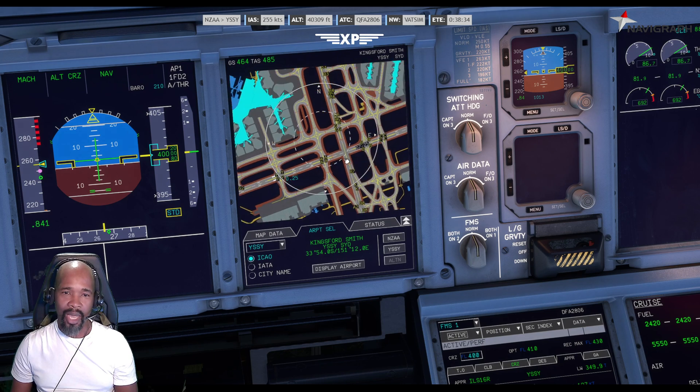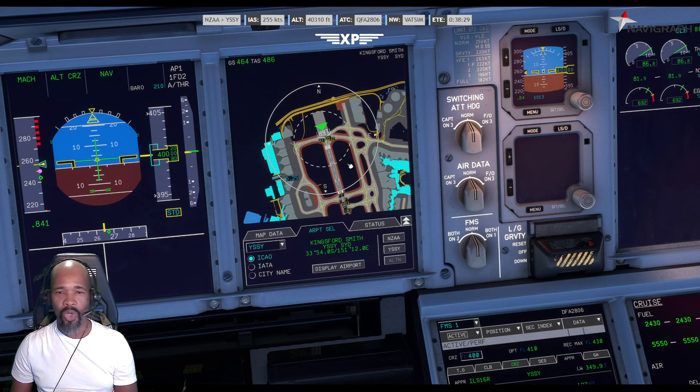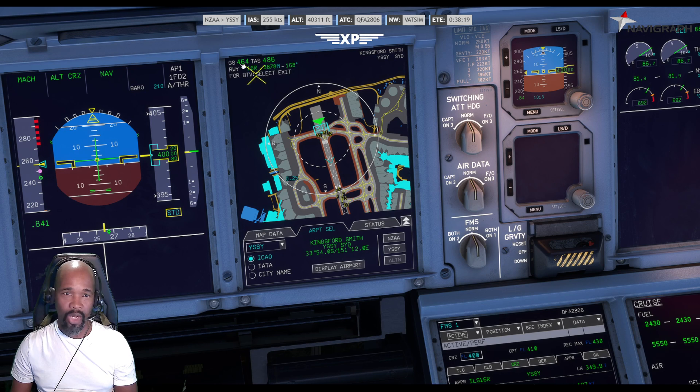Today we are planning on landing on runway 16R, which is this runway. You're going to hit the box that says 16R, and that will give you the blue arrow that shows you the direction of landing. It also shows you up here runway 16R and the runway length.